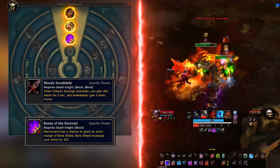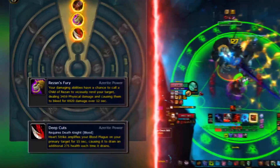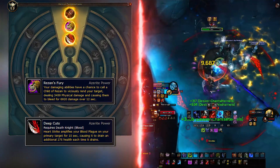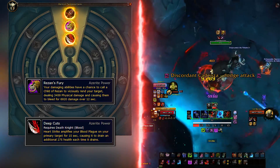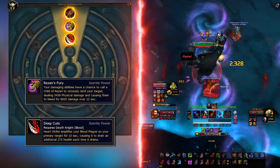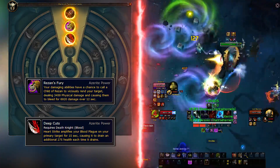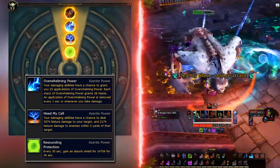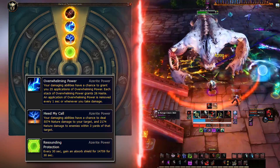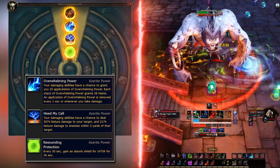The other slots can be filled with damage-dealing traits as you see fit. The ones that stand out most are Rezan's Fury and Deep Cuts. People usually take more damage in raids once they outgear the content, but if you are pushing high Mythic keys you might want to steer more towards the defensive stat-giving traits. For secondaries, Overwhelming Power is the go-to for single target damage, with Heed My Call being the one you opt for on AoE — these two will most likely never compete with each other. As a defensive trait, Resounding Protection is a good one for all situations.